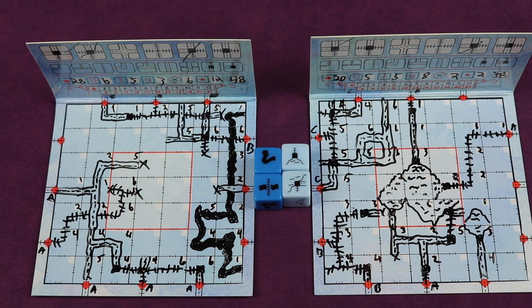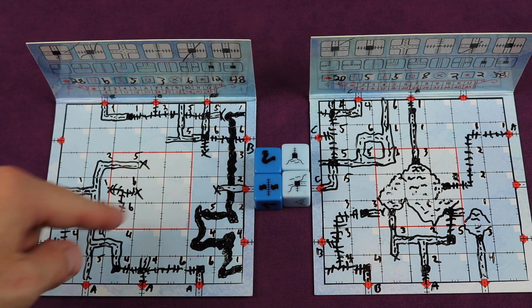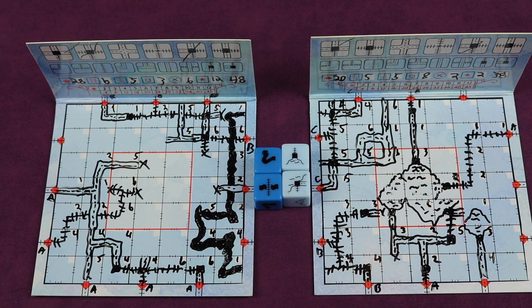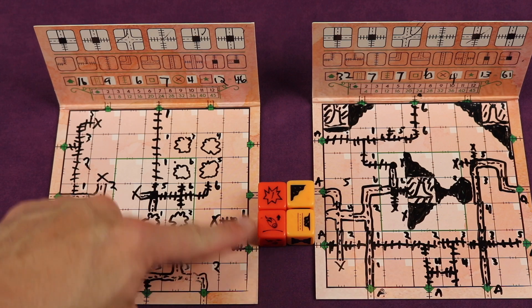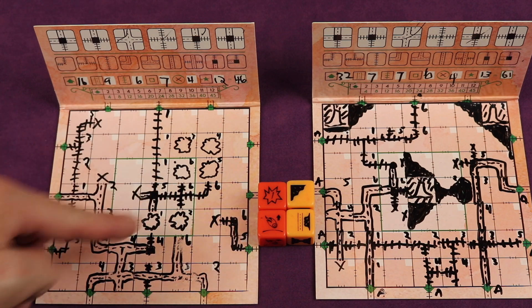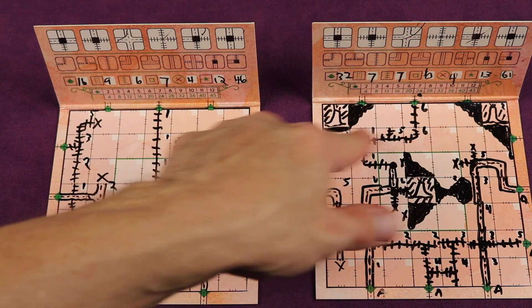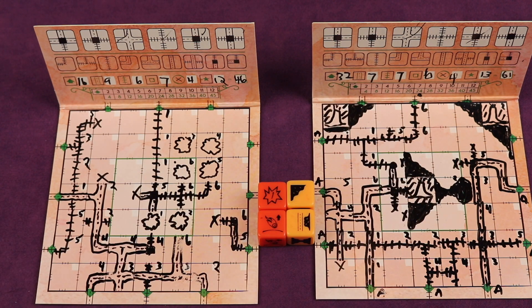Both versions have two different expansions which change the game quite a bit. One lets you make big rivers to help connect for big points. Another lets you make lakes to have ferries drive and connect your different networks. In the red edition, one expansion has craters which can destroy things but you can gain resources from them by connecting to them, and another has lava legs which get you points for closing them and for having large lava legs.